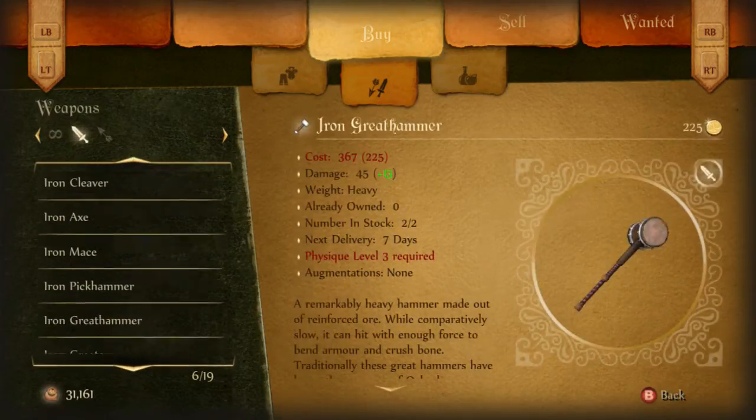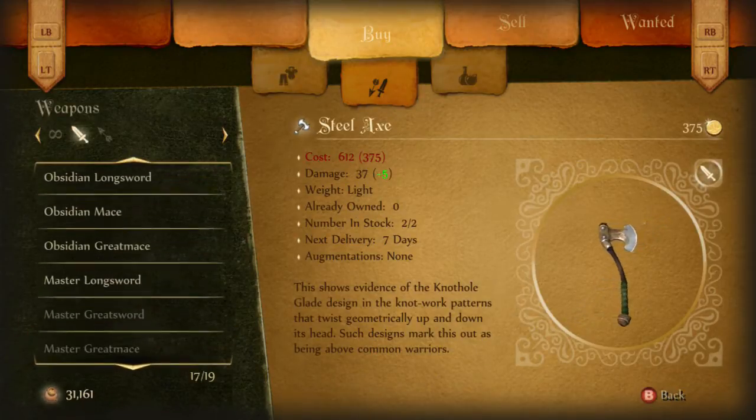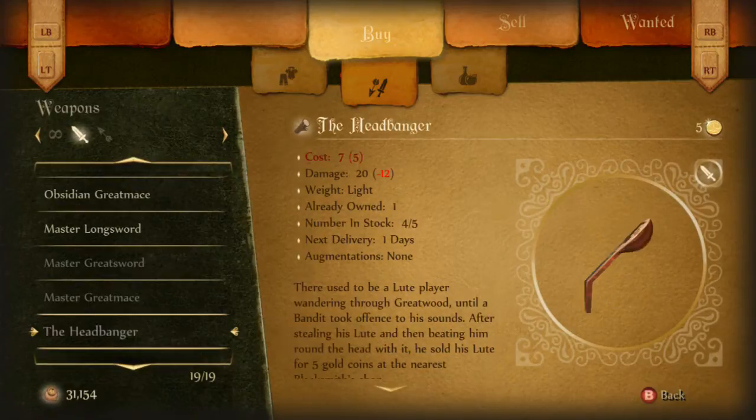This is just showing you the weapon that you can buy — the Headbanger. It doesn't do very much damage, but it looks cool. I will come out with another video on how to get the other clothing that you received with your DLC.